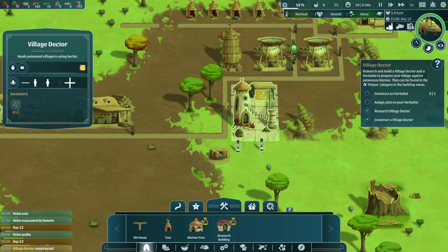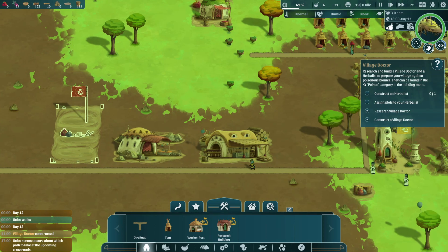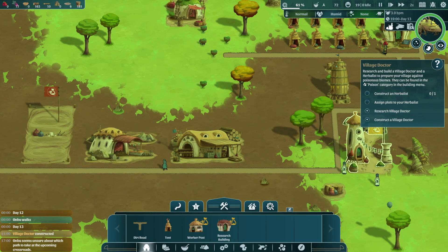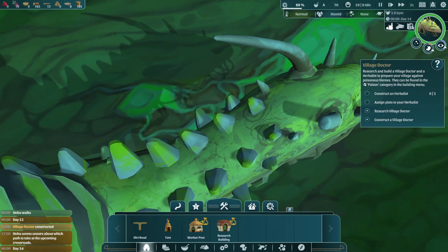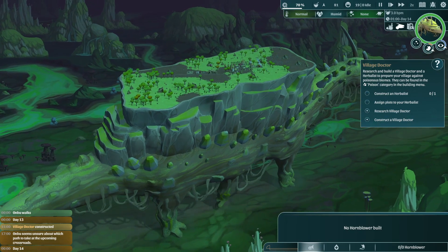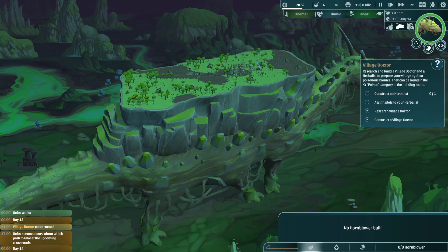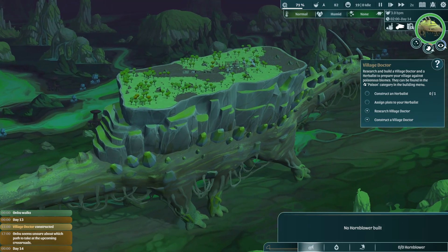The village doctor is done. Look at that — heals poison villagers using hearts. That sounds good. This is probably the Harp Garden. The Harbelist is going to be here and provide the resources to the village doctor. We can kind of make a tower which can kind of control Onbu's decision, kind of make him decide. We can't force him to do it, cause he does not listen to no one — he's Onbu. So for now we don't have the tower, so Onbu's just going to do what he does.